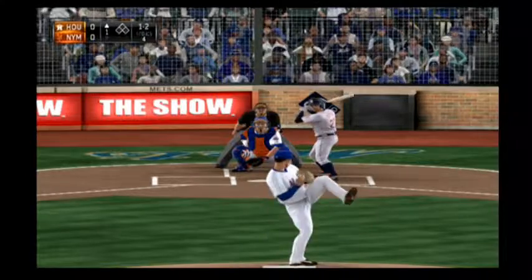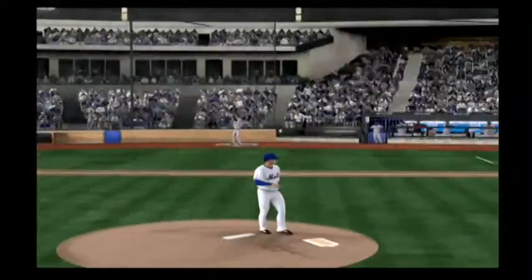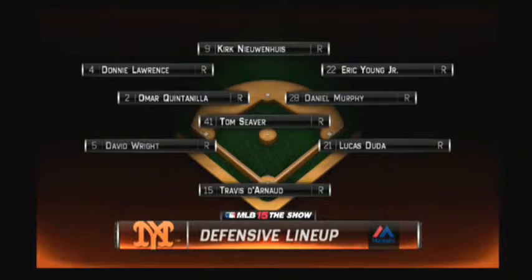Here it comes. Good pitch there. This is swung on and missed for the first out of the ball game. So the rookie passes his first test here on the mound. Let's take a look at the defense for the New York Mets, brought to us by Majestic. If it happens in baseball, it happens in Majestic.